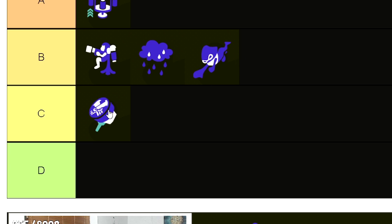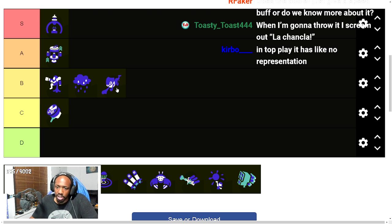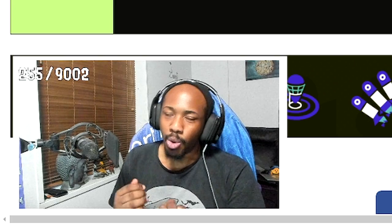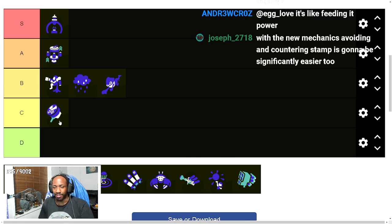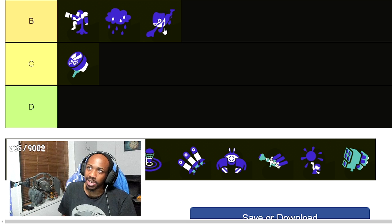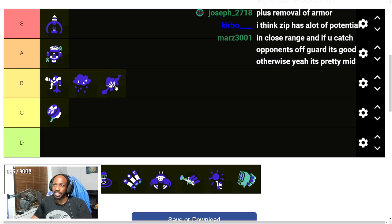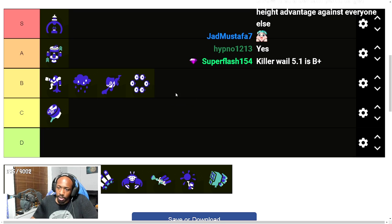Rain Cloud will destroy Ultra Stamp; Inkjet is decent against it. If you throw the stamp at Big Bubbler it won't do well. Comparing Zip Caster to Ultra Stamp — the usability is just way better with Zip Caster, because you can use it to get behind back lines really quickly. Using Ultra Stamp to reach the backline is unreliable by comparison.